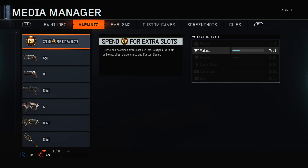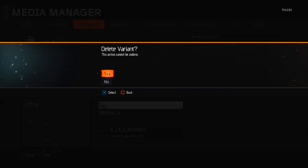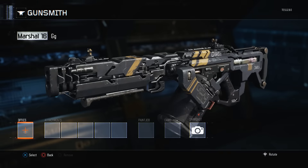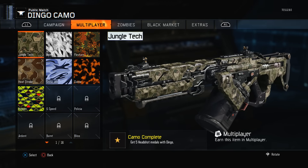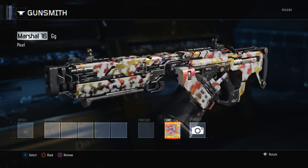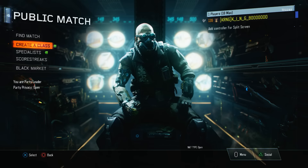Once you've done this, go back over to the gun that you created the gunsmith variant on — the one with the camo. Select Media Manager by clicking Options on that gunsmith variant, then delete the very first one at the top, which is one of the dummy variants. When you back out, you'll see the Marshall 16 — or the gun of your choice — where the camo should be, even though it shows the original gun.